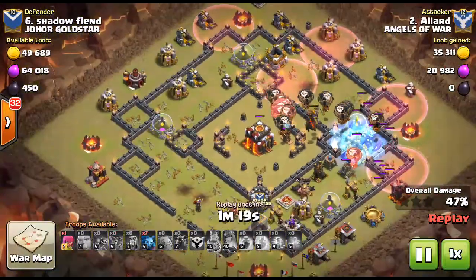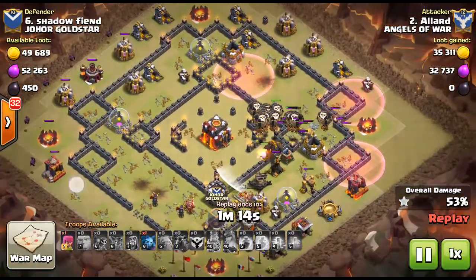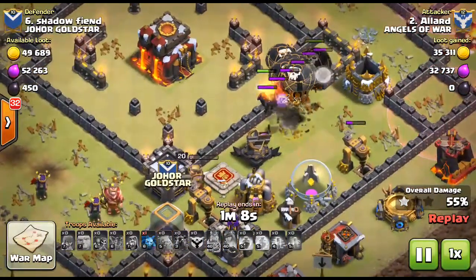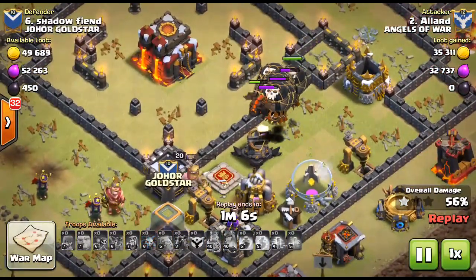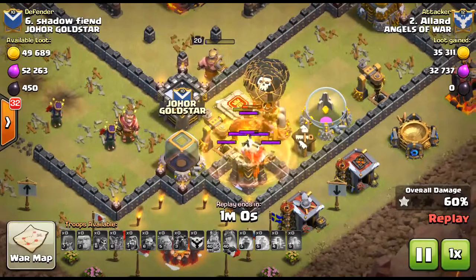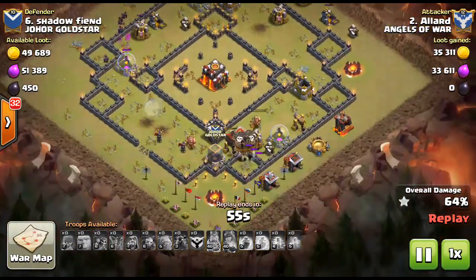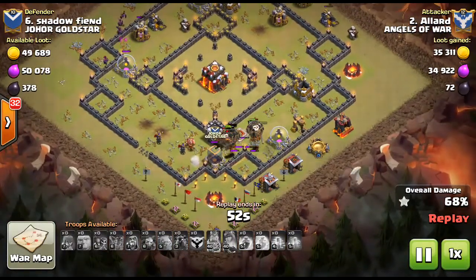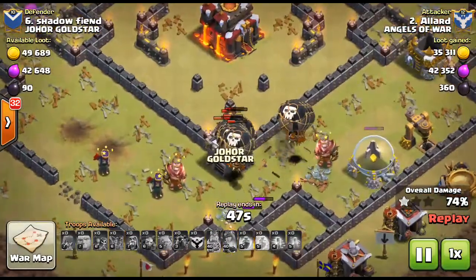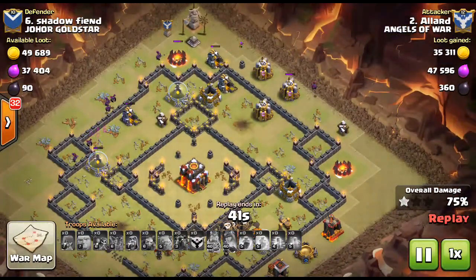He just dropped all those haste spells and surgically dropped balloons from down here all the way up to this side. So many more balloons are still alive. Unfortunately the lava hound doesn't get taken out, so the lava pups are not going to contribute to cleaning up the base. But basically there are no more towers left, and he's going to drop all those minions to help clean the base up.